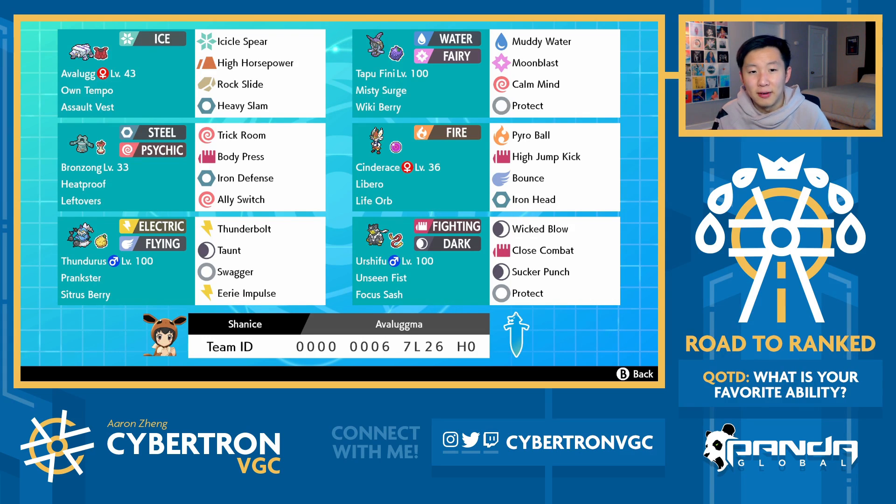The Thundurus set is fully defensive, but you've got Thunderbolt just for some chip damage. While typically when people see Avalugg, they expect you need to use Trick Room to activate it, the reality is that it's just so bulky - especially with Assault Vest - and because it gets access to Max Quake and Steel Spike, it can just boost its defenses really quickly. So as a result, this Avalugg is super entertaining. There's a lot of cool components to it, and it doesn't even need Trick Room to thrive.